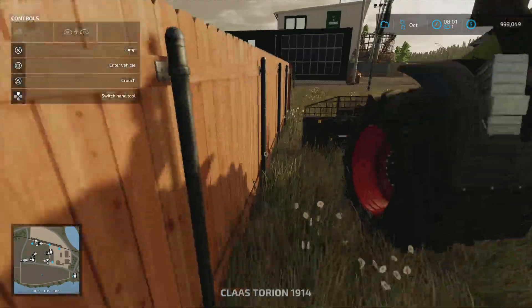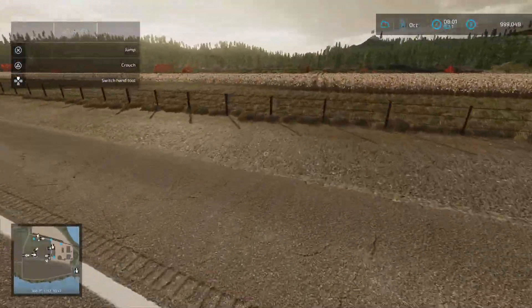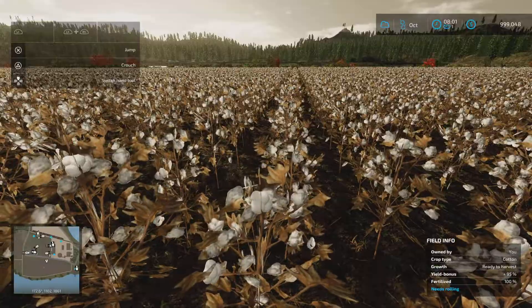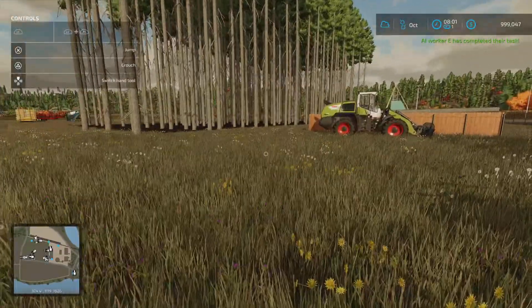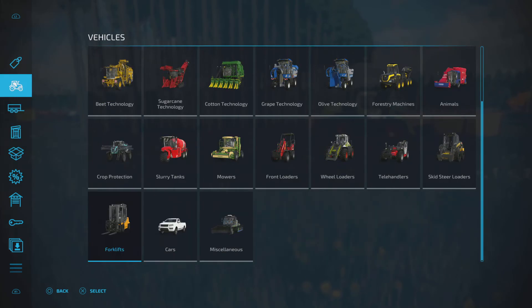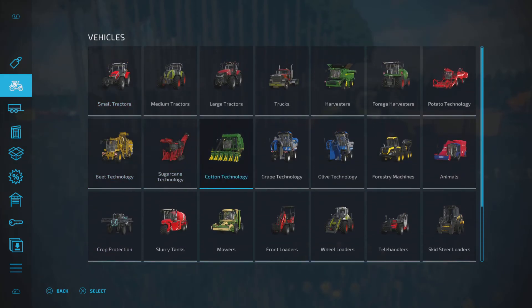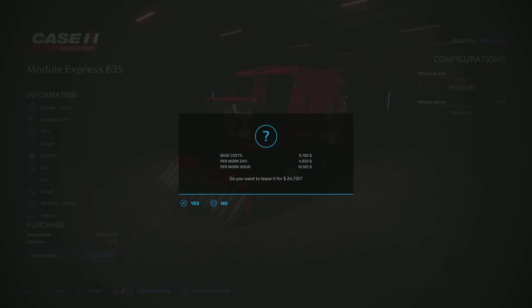Our cotton is ready to harvest, so you can see this over here. What we're going to do today is go and lease a cotton harvester. I wasn't able to get one in the used vehicle sales unfortunately. I'm probably going to go with the Case Modular Express 635 just because of the cost factor, and this thing will do a square bale as well which is easy to transport with base game equipment. So let's go ahead and lease that.